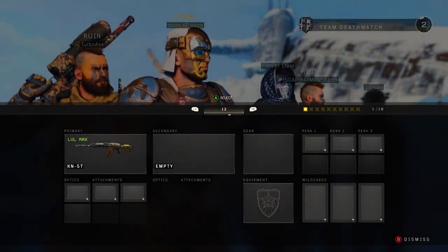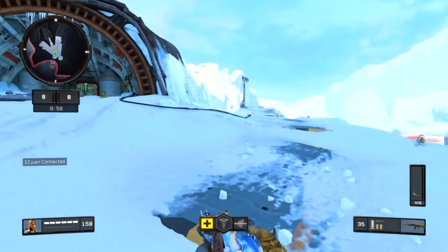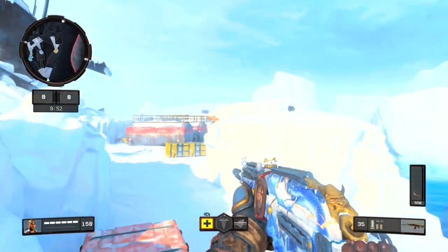Okay, so the one create-a-class point challenge. As you can see, I only have one create-a-class point. I'm using the KN57. The major problem with this is going to be the ammo, and that's the main reason why I'm using Crash. It's going to make it a little harder.